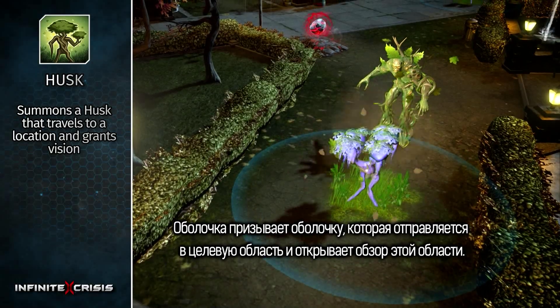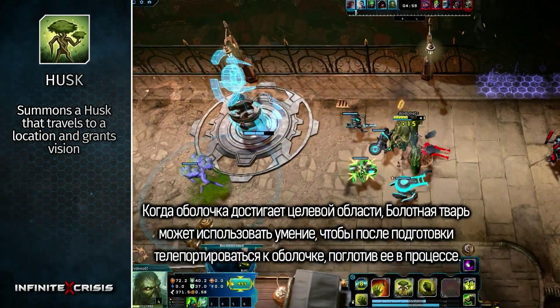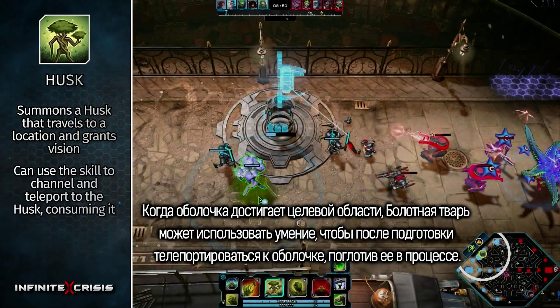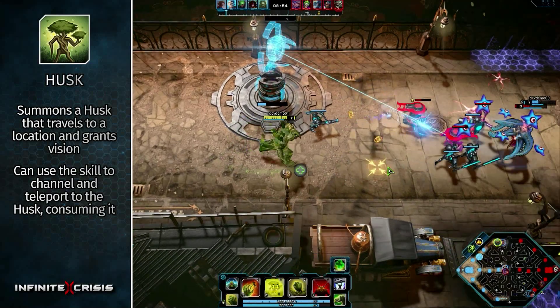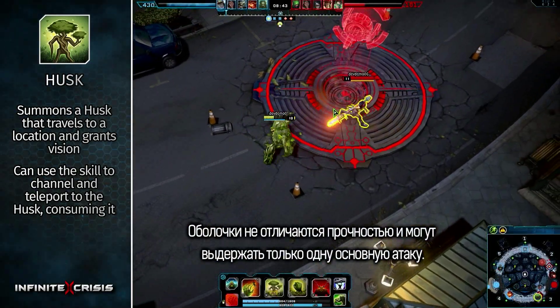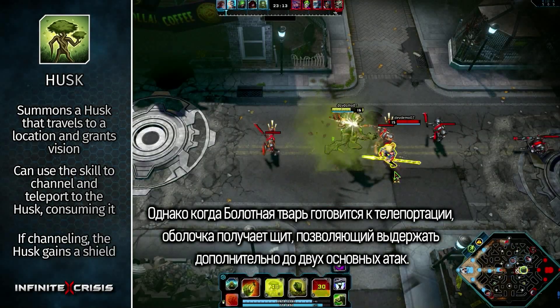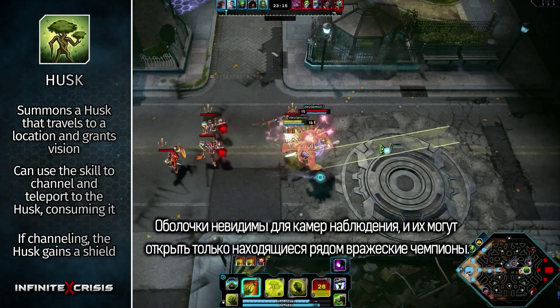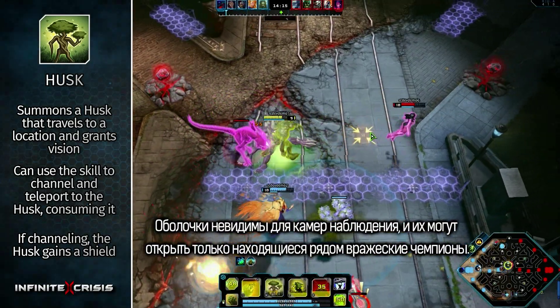Husk summons a husk that travels to a target location and grants vision. After the husk reaches its destination, Swamp Thing can use the skill to channel and teleport to the husk, consuming it. Husks are fragile and can be destroyed with just one basic attack; however, if Swamp Thing is channeling, the husk gains a shield that blocks two additional basic attacks. Surveillance cameras cannot reveal husks, which are only revealed when an enemy champion is standing nearby.